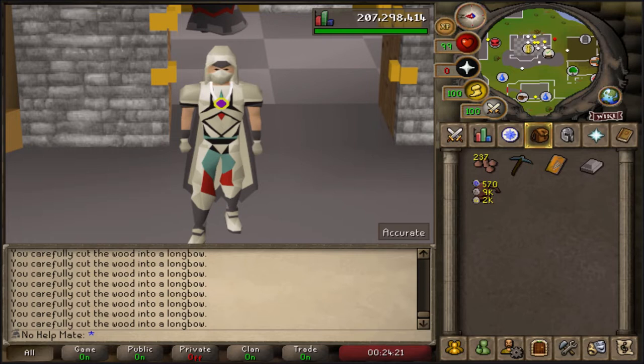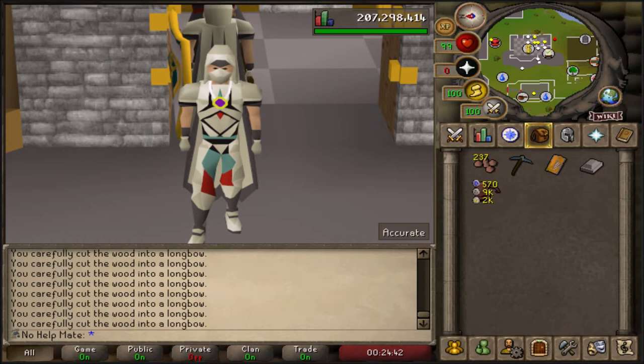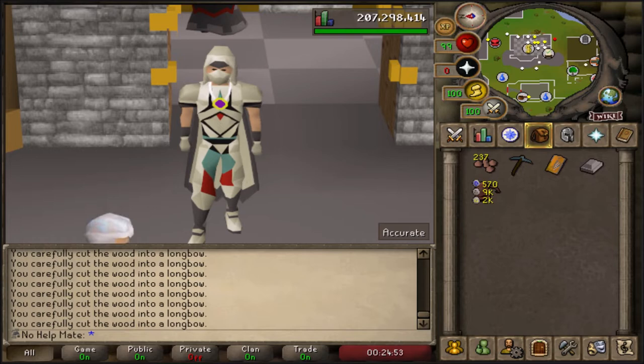You're also going to need some Hunter levels. You can actually start doing birdhouse runs at just level 5 Hunter and make the regular traps. Then once you hit level 14 Hunter you can do the oak traps, 24 willow, 34 teak, 44 maple, 49 mahogany, 59 yew, 74 magic, and 89 Hunter you can do the redwood birdhouses. Keep in mind you will also need Crafting levels as well. I'm going to be leaving a bunch of links in the description about everything in this guide.